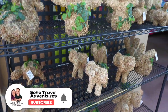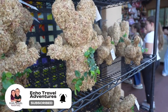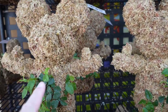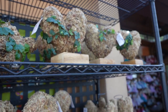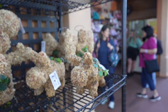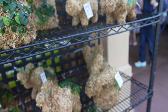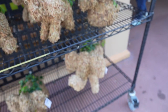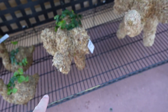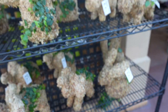In case you were wondering, you can actually grow your own topiaries at home. These are really cool — you can do a Mickey, a duck, a rabbit, a heart, an angel, or an elephant. They're not too expensive; most are around $55 to $60. The elephant is the most expensive at $140, but you can grow your own.